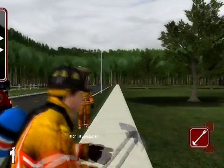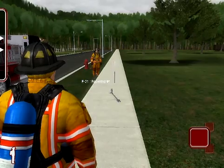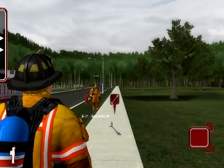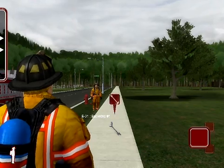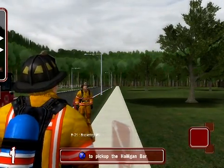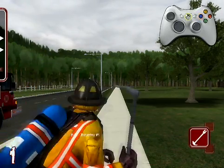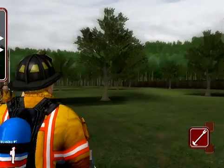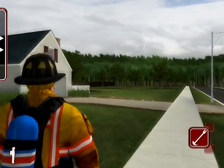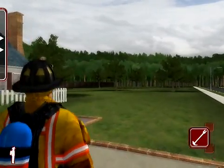When an object is on the ground, a small spinning icon indicating the equipment type is displayed in order to more easily locate the objects on the ground. In order to pick up an object, move toward the object until you see a small help box appear. This box will read: X to pick up halogen bar. Once we press the X button, the firefighter retrieves the halogen bar. Note the small halogen bar icon on the lower right corner of the screen, denoting what object we are currently holding.